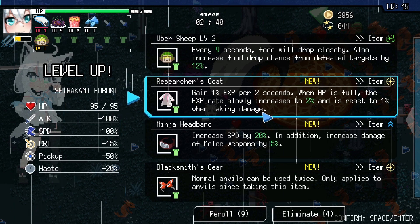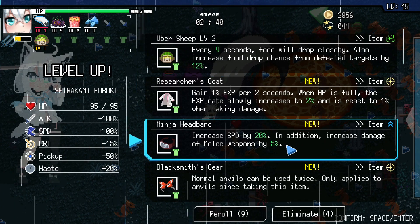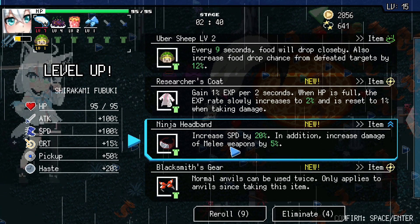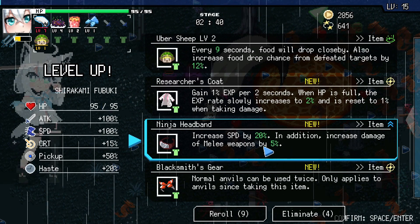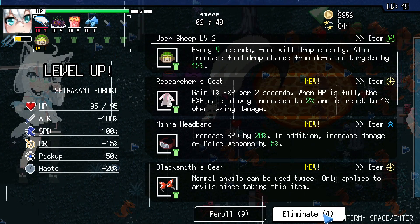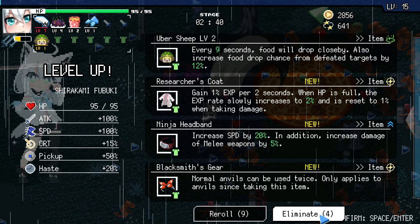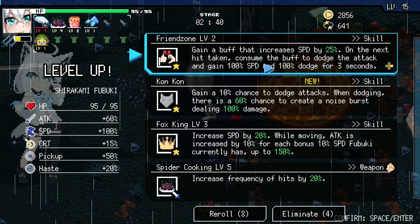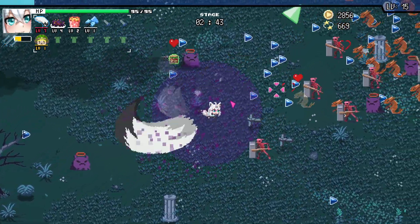Even though she is melee still, I've been advised there's just not that many melee weapons. So Ninja Headband isn't like the best, even though it does give her speed. And I guess with her being melee it wouldn't be terrible, but I'm going to go ahead and eliminate. I want to get rid of my eliminates here — you know what, let's just reroll. We got to get these skills knocked out. I don't even have Concon yet — this is the first time I picked it.